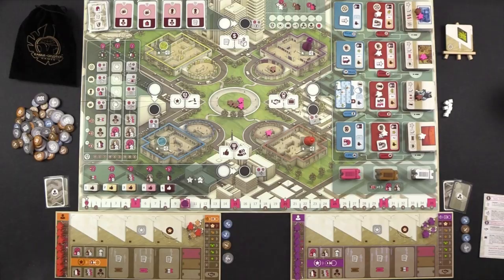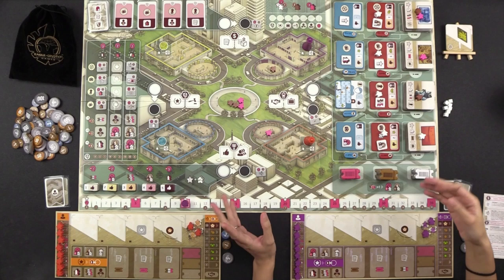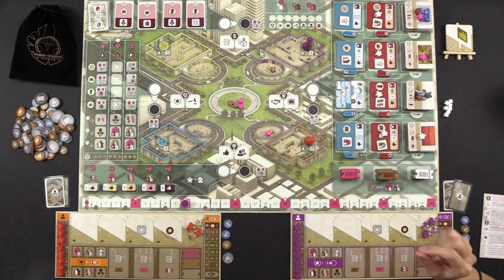As per usual, let's take a look at the center of the table here, because we have the beautiful Gallerist game board. If you don't recognize the art style, this was illustrated by the wonderful Ian O'Toole. He has a very specific art style. We're just going to start by giving you the lay of the land, because there's a lot of stuff going on.